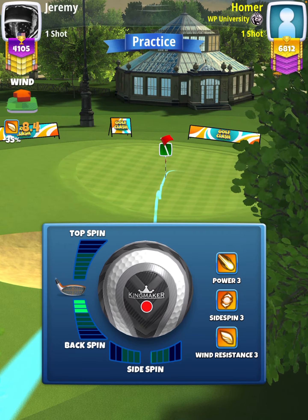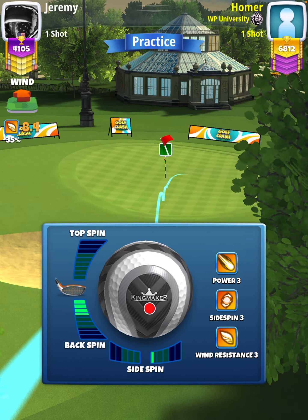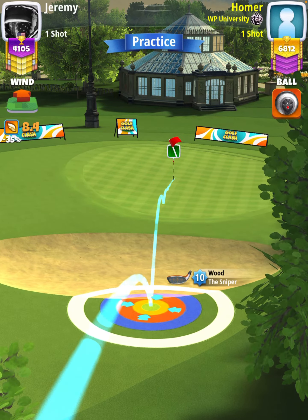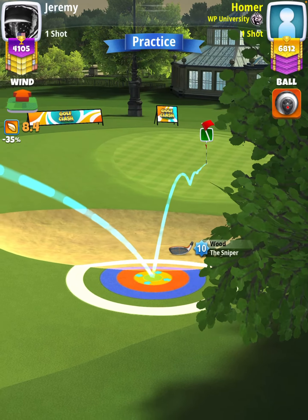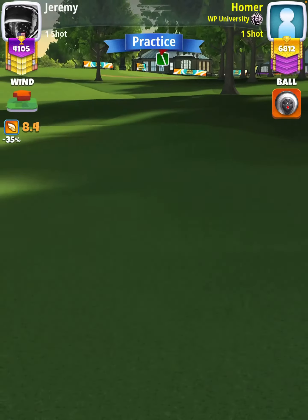3.5 backspin with half of our rightspin, and we're going to position ourselves with the yellow ring touching the bunker, ball guide through the hole. Our adjustment is going to be P0 plus 20% elevation at 40% slider, which is a 1-to-1 adjustment, so I'm adjusting 8.4 rings.